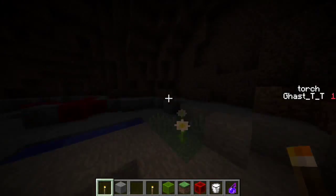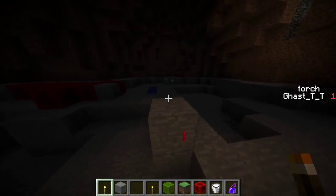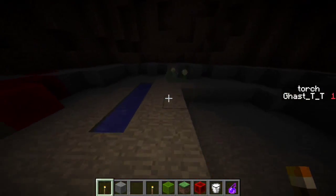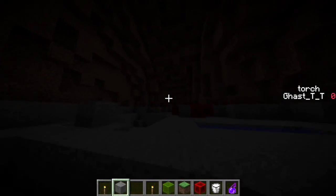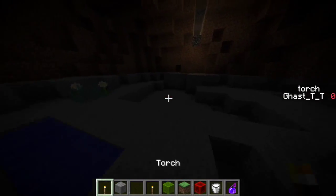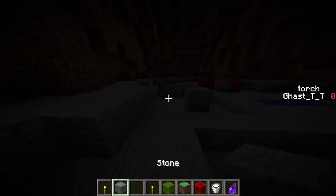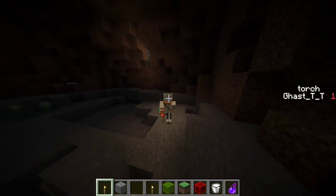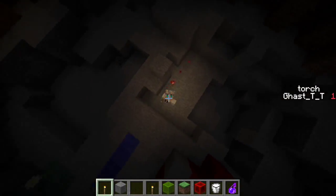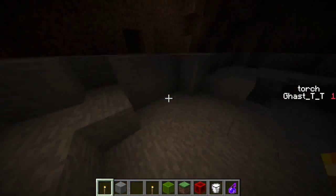Hey what's up guys, this is Ghast and I am showing you a new command block system that I've made to create torches that when held give you some light. If I change off of the torch there is no light; change on and I get some light. How this is done is pretty obviously noticeable — I'm putting redstone torches all around me and removing them when I go too far.